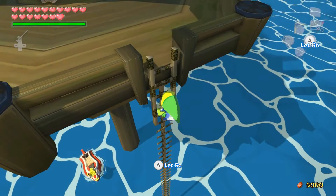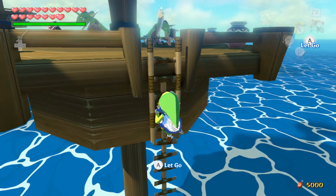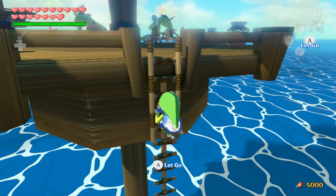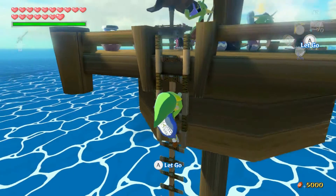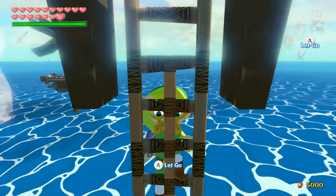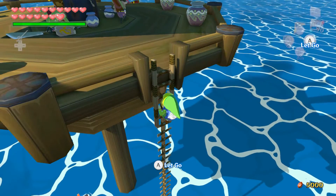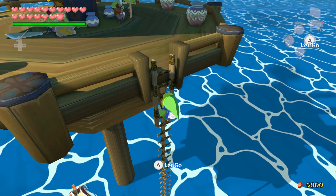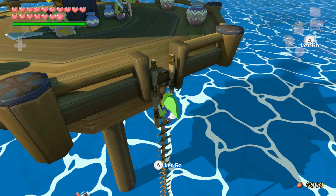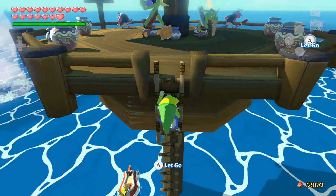We might also do some more platform stuff. I think I'll look for the ones I haven't finished off-screen, and then meet you guys at each one, just to get them all out of the way. Or we might go hunt some big octos. We're currently at this platform which is over near Rockspire Island, because our next treasure chest is over in Four Eye Reef. I warped over to Greatfish Isle and started sailing over here, and I noticed these platforms, so I wanted to check if there was anything here I hadn't got.